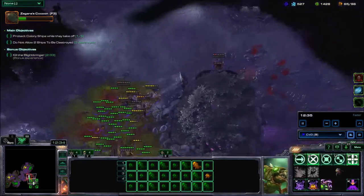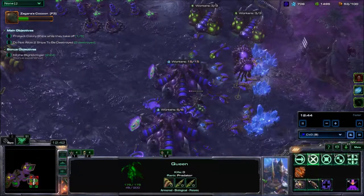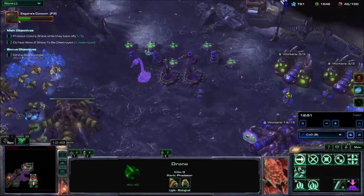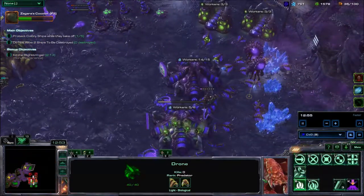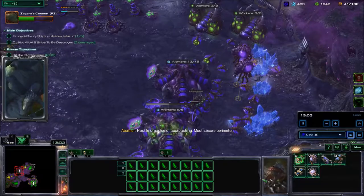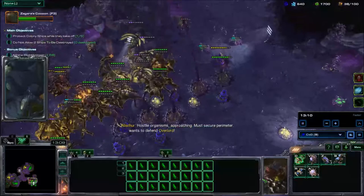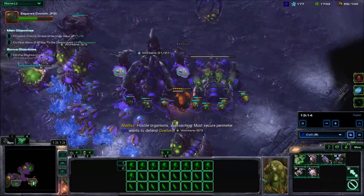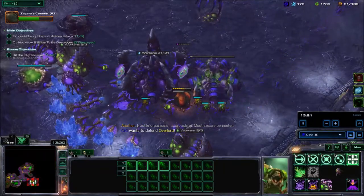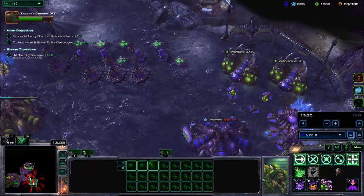I researched Adrenal Glands for the Zergling attack speed. Getting some more Spinecrawlers to defend the entrance, since the next attack wave that goes for our base — I ping this Overlord and pull it back to a little corner of the map, same as in my other game. I already have four Spinecrawlers here — that should help out a lot.